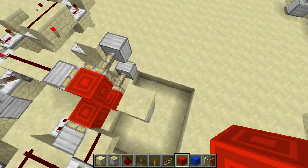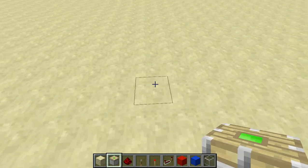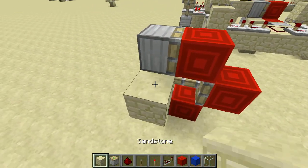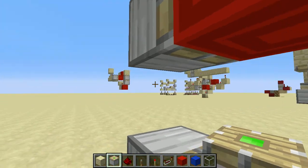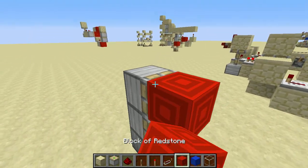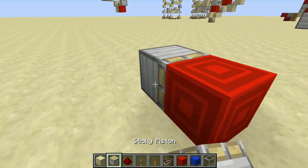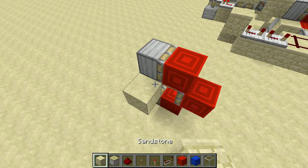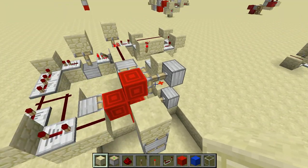However, when you go to the vertical one, it doesn't work just like that, because of the physics and because redstone blocks are just really tricky. That's what happens. Now, remember what I said about how redstone blocks shouldn't diagonally power a block? Well, I guess I was wrong. It doesn't, because you have to give it an update, or it won't update — so that's what I meant when I said it doesn't power diagonally.